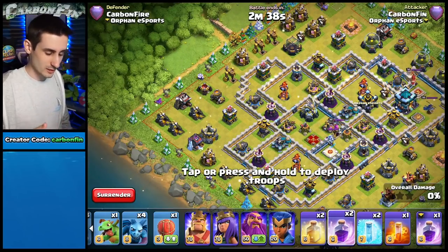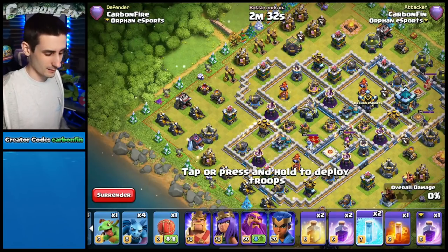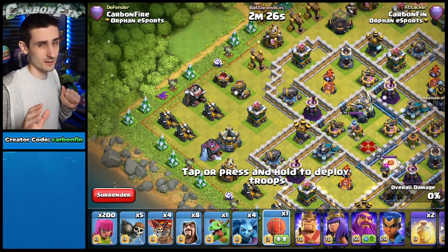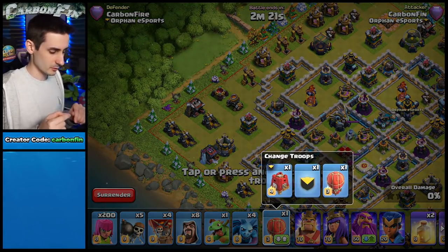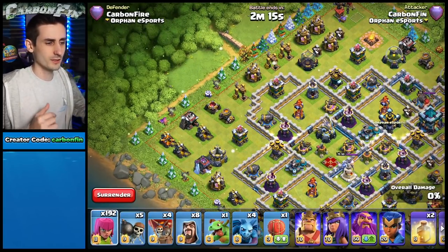Regular elixir two-unit spells count as 10 spaces, and one-unit spells count as 5. The clan castle counts as whatever capacity it holds — up to 45 now — so that counts as 45 toward the eagle activation. It's all about knowing how many spaces you're using before you activate it.